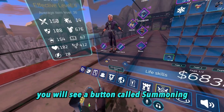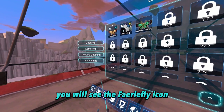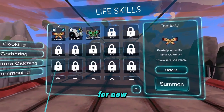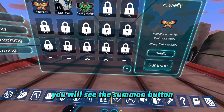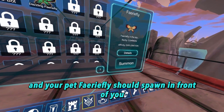On the left hand side, you will see a button called summoning. From this menu page, you will see the fairy fly icon along with a whole bunch of locked icons as well. Select the fairy fly icon, and on the right hand side, you will see the summon button. Press the button, and your pet fairy fly should spawn in front of you.